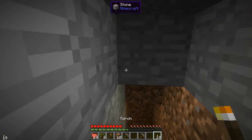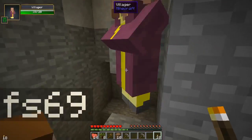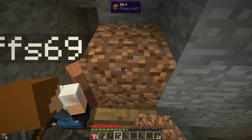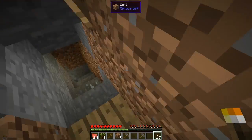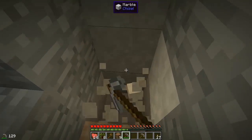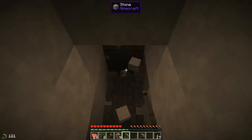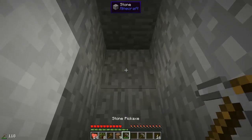I'm gonna go down here, put some torches down — it's super dark. Oh yeah, the villager's coming down here. I accidentally broke the block — come on villager, move. There we go. Alright, okay, here we go back to mining. I'll try to make my way out of here quick. Hey, what is this?